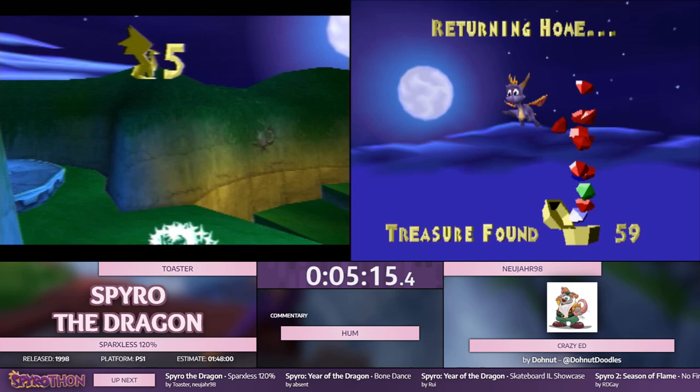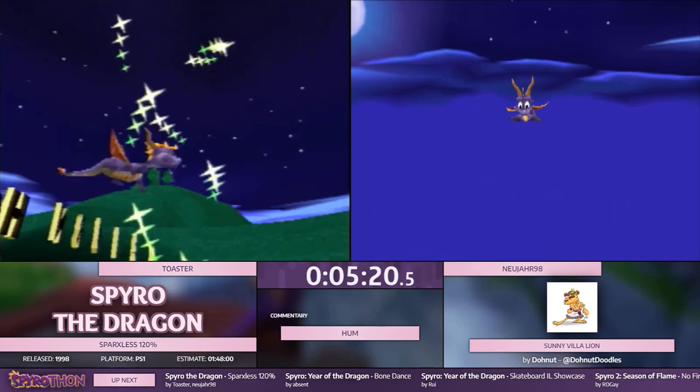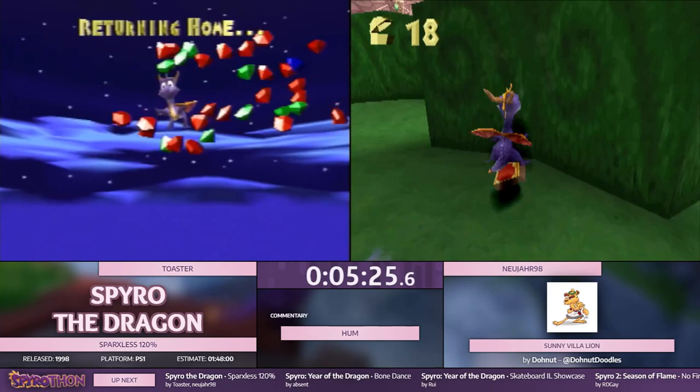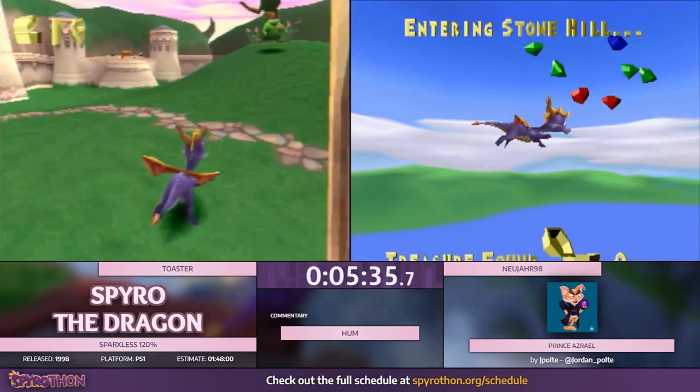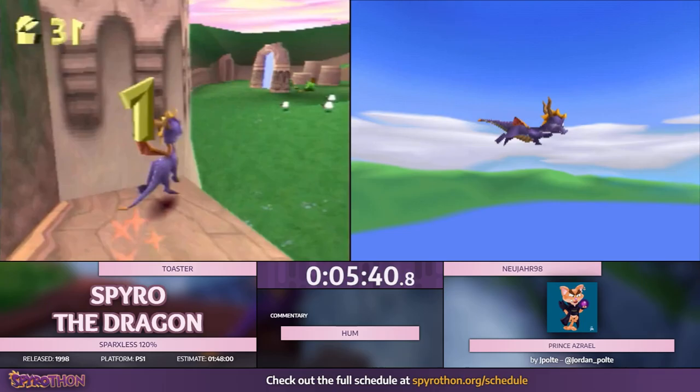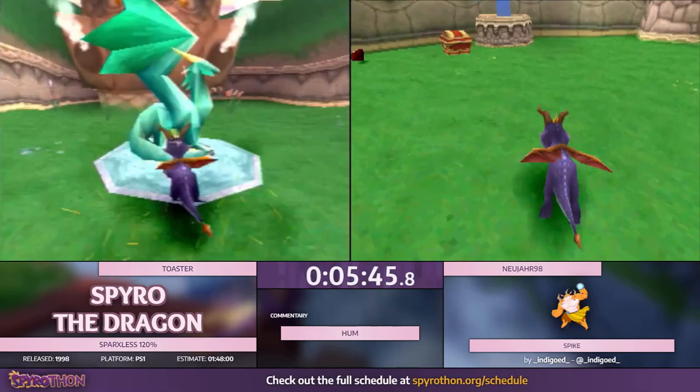Ham pointed out that there might be some changes regarding the leech because of how much risk you have to take in the later levels. Which is a very big factor in Sparksless. The most important thing is that you have to get some kind of consistency into your runs, especially in your late game, because there are some levels with enemies who are very difficult to get through without getting damage.